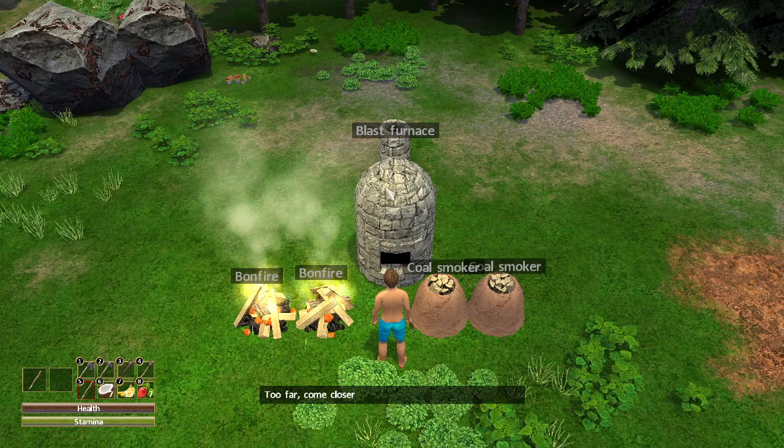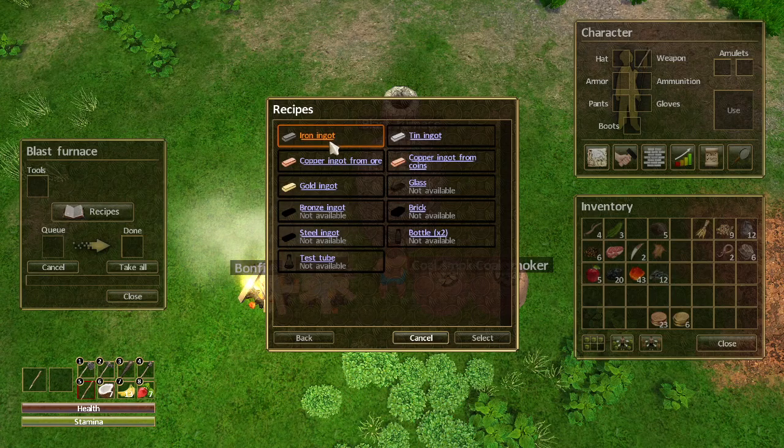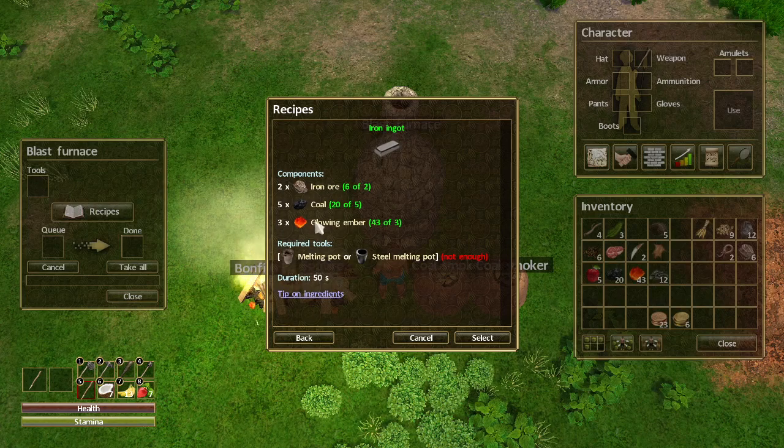Let's get closer to the blast furnace and check its recipes. We can smelt iron ingot, tin ingot, copper ingot from ore, copper ingot from coins, and gold ingot from gold coins. We'd need more gold coins to make gold ingots. For iron, we need either a melting pot or steel melting pot.